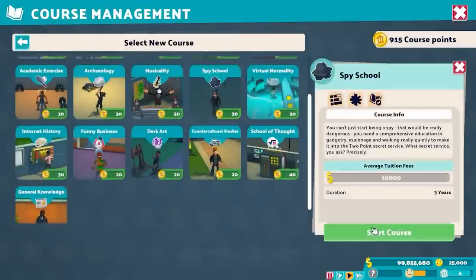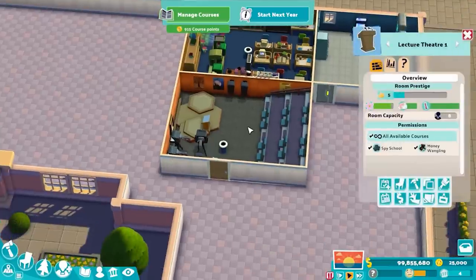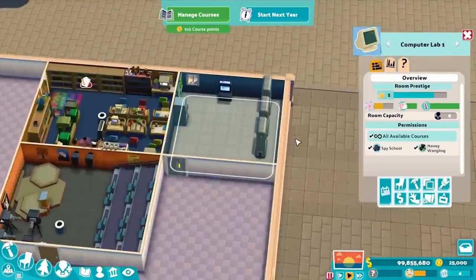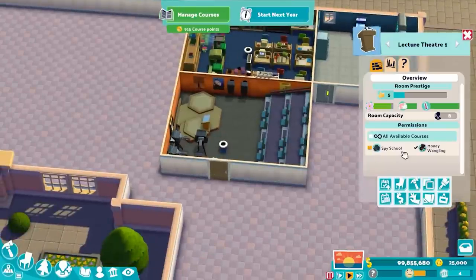One thing you can do to get the scheduler to keep your Money Wangling classes nice and ordered — six slots, six lectures, six slots, six lectures — is to designate a single lecture hall and a single computer lab as just Money Wangling and turn off any other subjects for those rooms. That way the auto-scheduler gets the suggestion to not try to schedule other classes in there and cause schedule disruptions where it asks for extra buildings or extra teachers when you really don't need them.